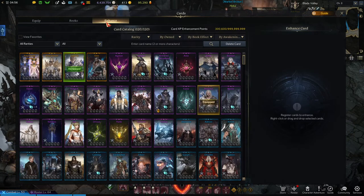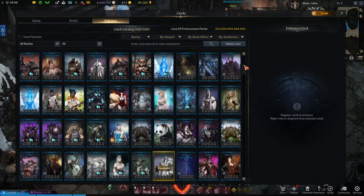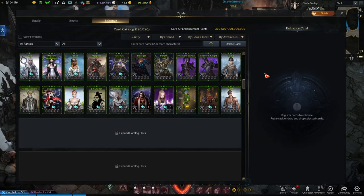All you need to do is open your card catalog and go to enhance. This will show you your list of cards.